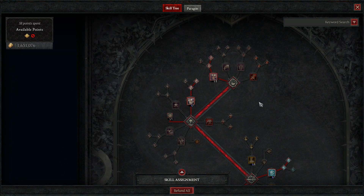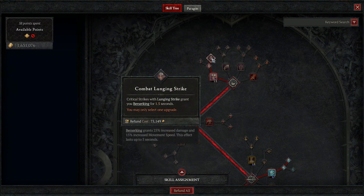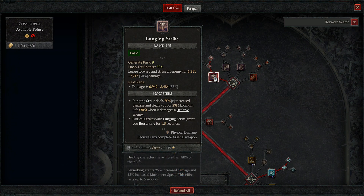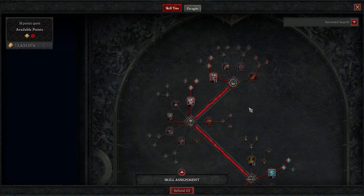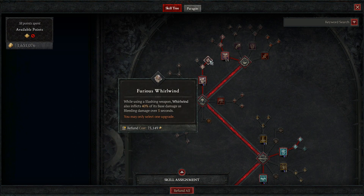Jumping into the skill tree, we're going with Lunging Strike since we don't have any other mobility. I only use Lunging Strike for mobility and getting around. I have an extra point that I don't necessarily need, but when I do use it I'm going to increase my berserking time. Lunging Strike gives you a little bit of mobility on a barb set up for straight damage and survivability with no mobility other than movement speed. And of course, the bread and butter of the build is Whirlwind — we are choosing Furious Whirlwind.